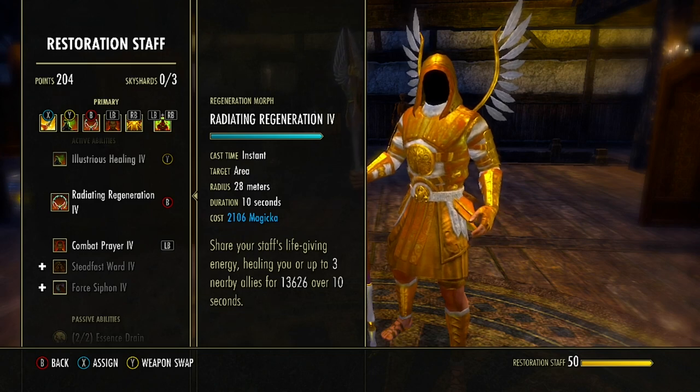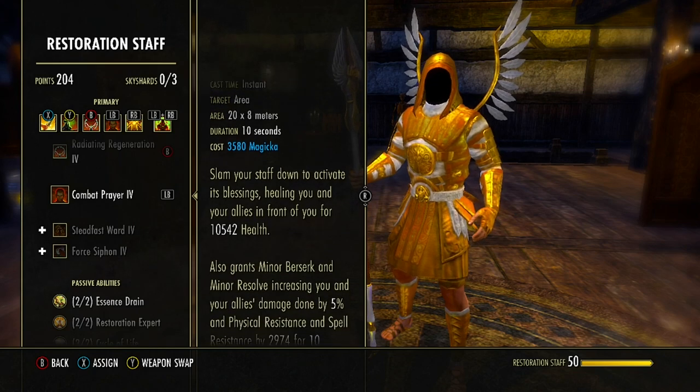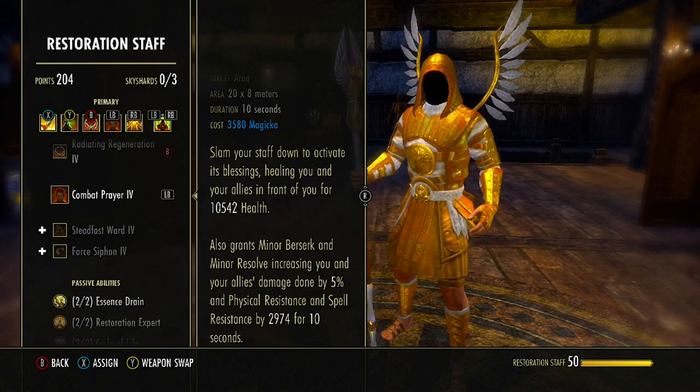Next ability is still in the Restoration Staff skill line — the third ability to unlock, starts as Blessing of Protection, morphed to Combat Prayer. This is a target area of 20 by 8 meters, lasting 10 seconds, healing us and allies in front of us. What we really want to use this for is that it grants Minor Berserk and Minor Resolve, increasing damage done by 5% and physical and spell resistance by 2,900 for 10 seconds. We really want to try to cast this on our DPS to increase their damage output so they can burn through bosses a little bit faster.